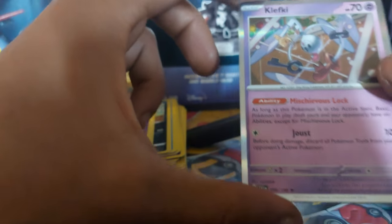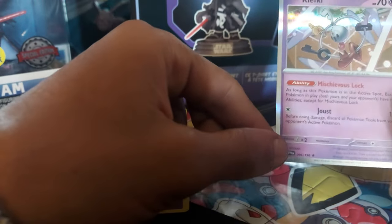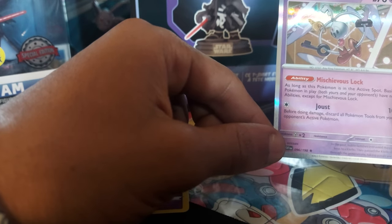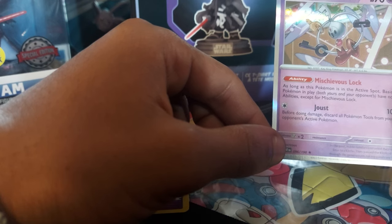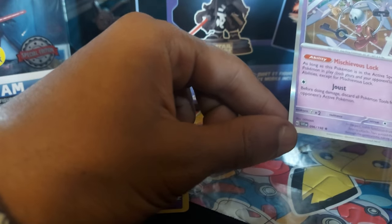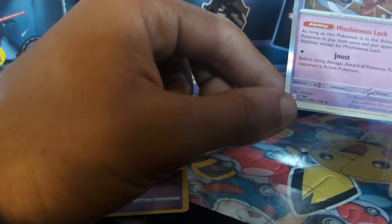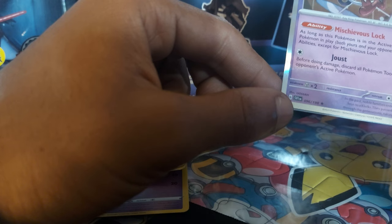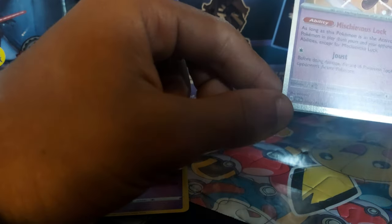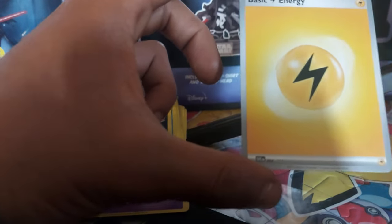So I guess this is the pull for today. We have a Klefki — 70 health points, psychic type Pokemon, with an ability called Mischievous Lock. As long as this Pokemon is in the active spot, basic Pokemon in play — both yours and your opponent's — have no abilities except for Mischievous Lock. It has a move of Joust, card 96 out of 192. In the past, noble families entrusted their vault keys to Klefki; they passed the Klefki down through the generations, taking good care of it. Dex entry 707, being a key ring Pokemon.